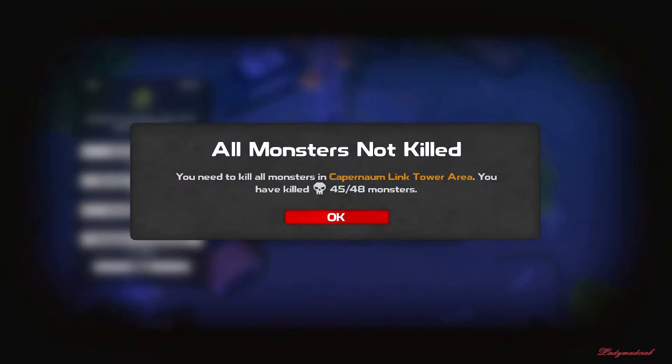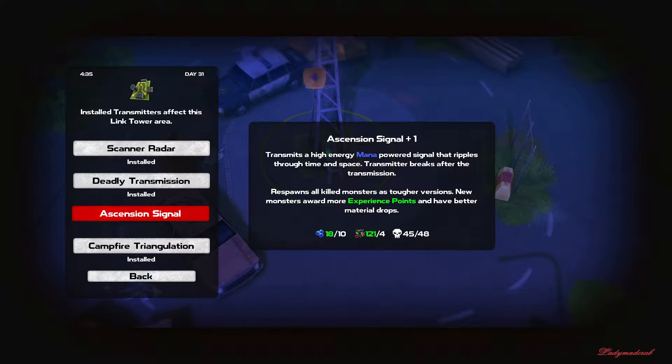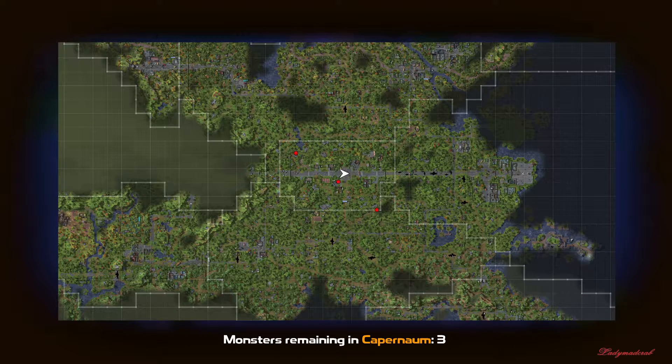Campfire triangulation allows fast travel. Okay, I can do that — installed. Now I can travel through campfire. You need to kill all monsters — I've killed 45, I've got more than... five, three more to kill, so I can get the signal.